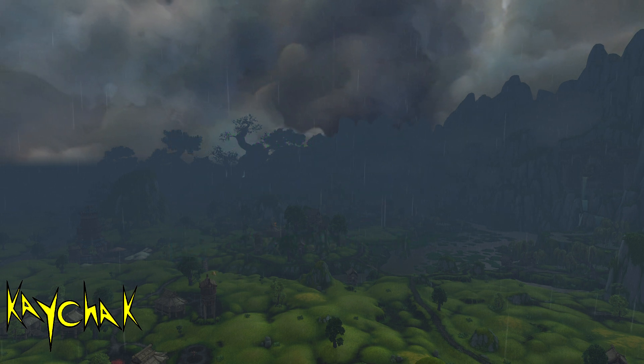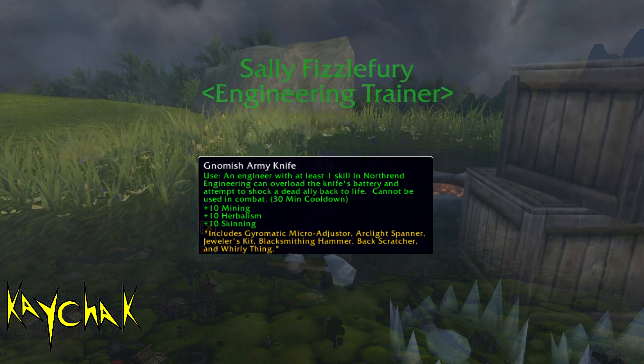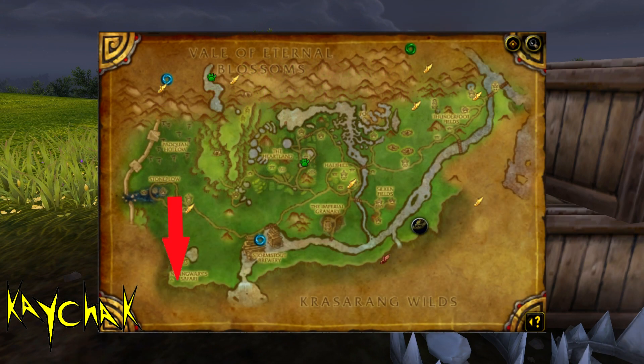Before heading out, grab yourself one of these from the auction house as well, or craft yourself one if possible. Next, we are going to head out to the Engineering Trainer which is located in the Valley of the Four Winds.